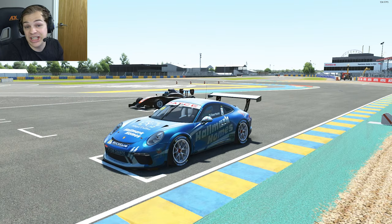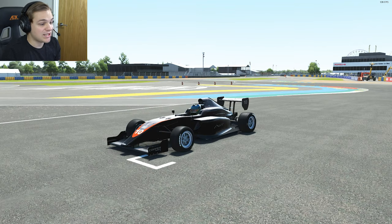A Supercar, just because why not. Porsche GT3 Cup car — I think this is a Porsche Carrera Cup Australia paint scheme. And lastly, the series that I used to race in in real life: the Indy Pro 2000 car, or what used to be known as the Pro Mazda. This is the PM18 chassis by Tatuus.